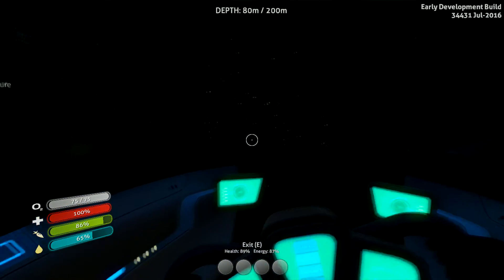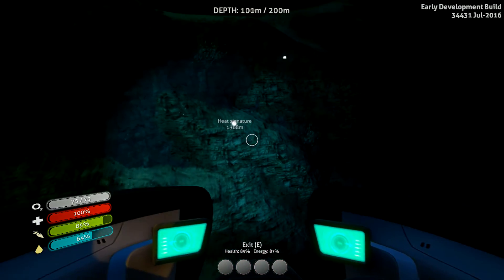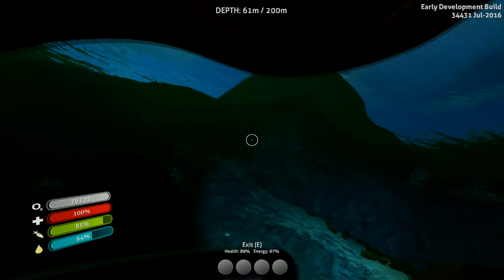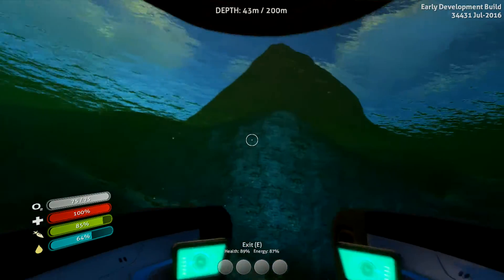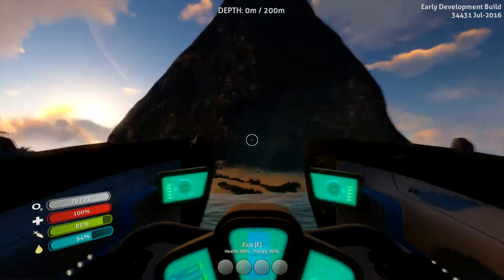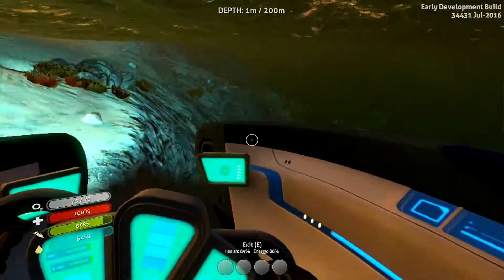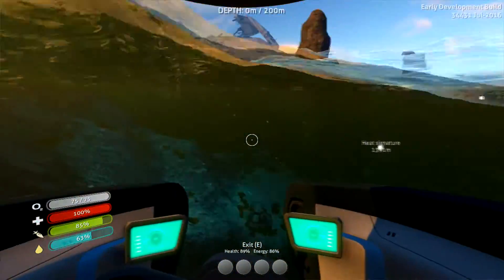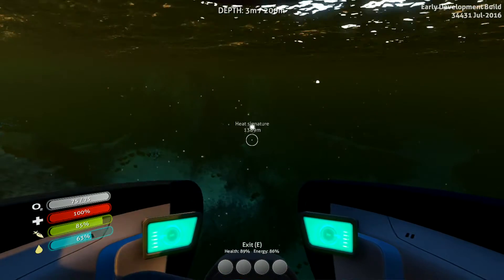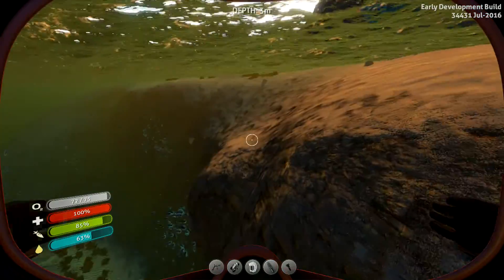Jesus, look at this! There are blue things - can I go any deeper? I can go to the heat signature now - we'll do that in a second. First I want to see what's in this cave over here. I wonder what happens if I beach myself - I'm not going to because I worked hard to get the submarine and I'm not in the mood to keep cheating to get things that I lose.